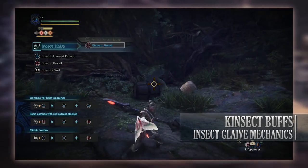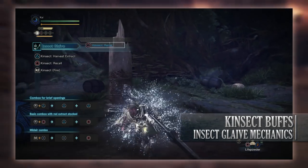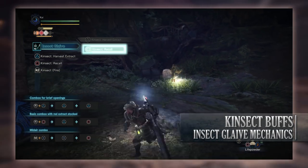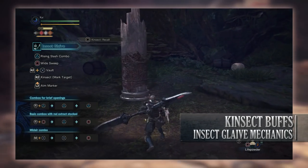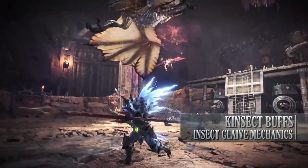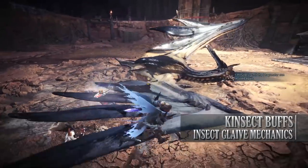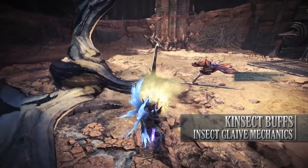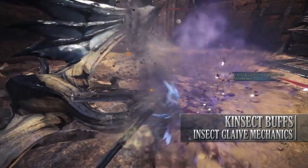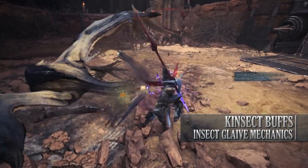Having both red and white extract gives you an additional attack up on top of the individual bonuses. Having white and orange gives another defense up as well as medium-level earplugs, allowing you to resist some monster roars. Having all three active adds yet another attack up, another defense up, and earplugs on top of all the individual red, white, and orange effects.